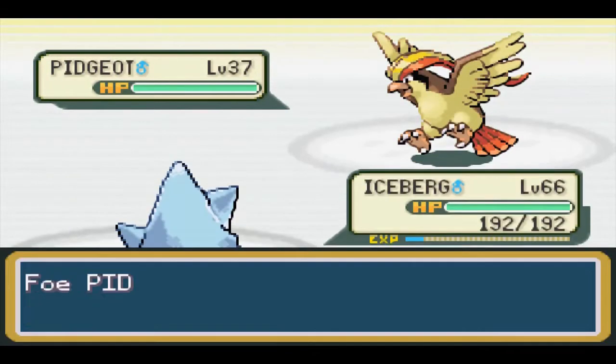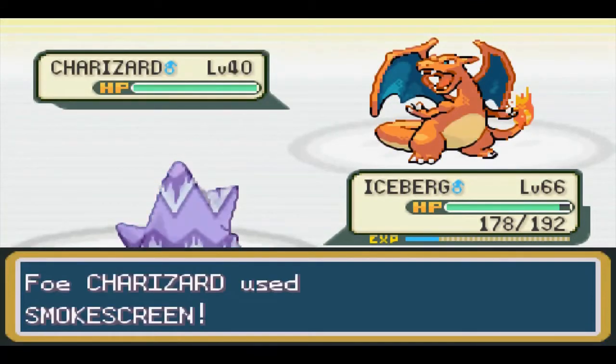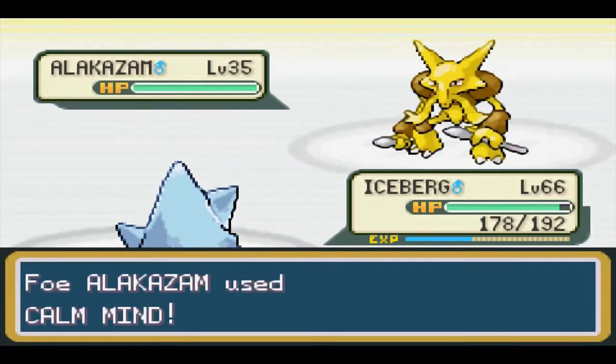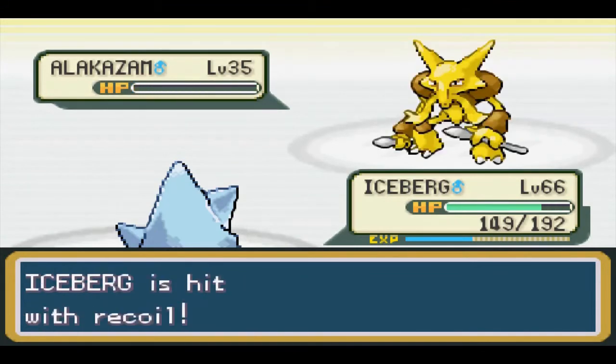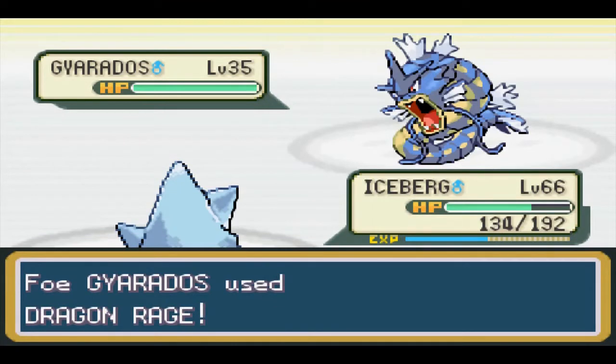I still can't believe it, but we beat our rival at level 66 thanks to replacing Rock Tomb with Rock Slide, a tutor move we learned in Rock Tunnel. We also won because Charizard opted for Smokescreen instead of hitting us with a Fire-type move. I also picked up the Quick Claw, which unfortunately only activated once this match, but it was somewhat useful.